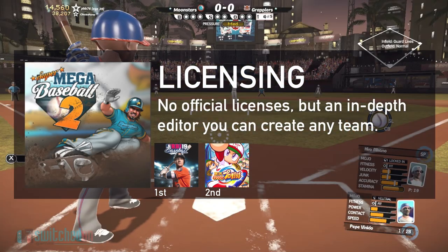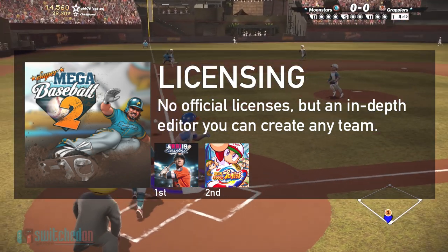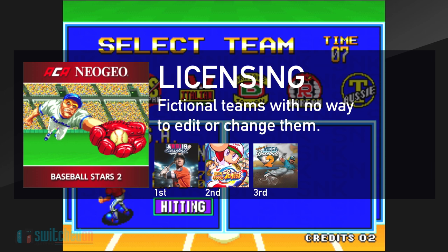Super Mega Baseball 2 picks up two points here. It has all fantasy teams but does have an extensive in-game editor, so if you wanted to you could edit in the official teams of your choosing. Bringing up the rear again with one point is Baseball Stars 2, which just features a few fantasy teams of countries around the world.